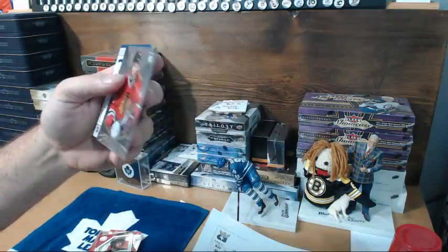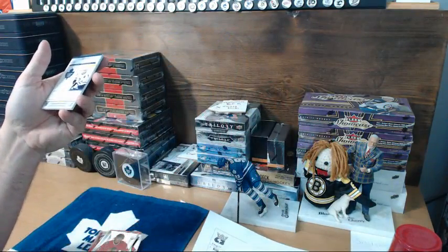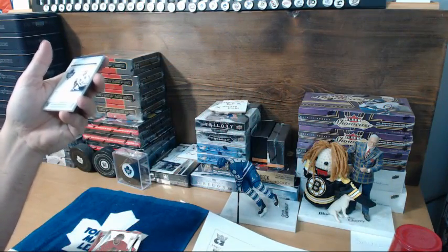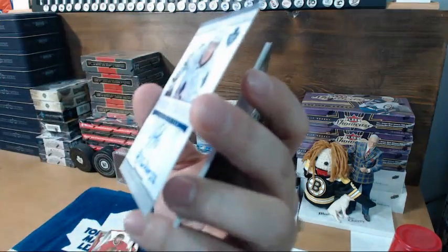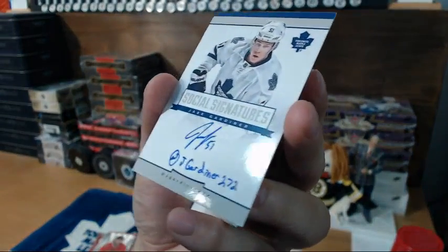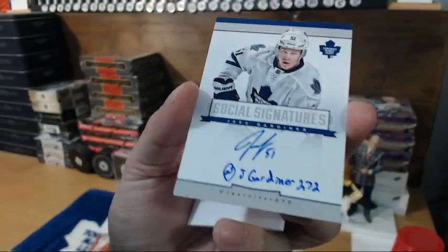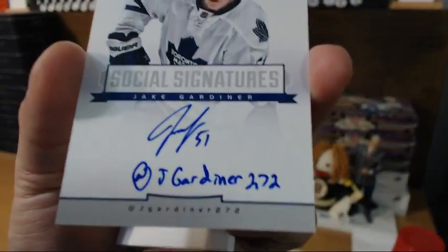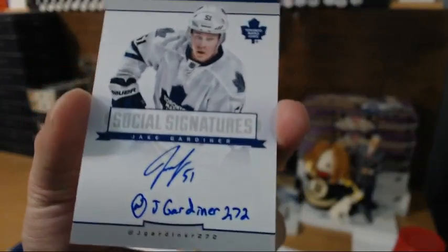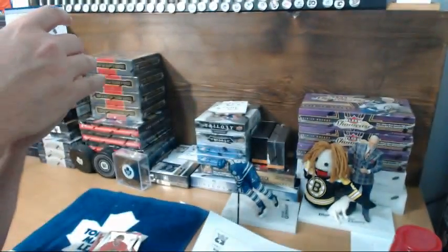And a Kaska rookie — Chicago, Chuck. Whoo, nice! That's actually in good shape — these ones are usually all beat to pieces, but that'll definitely fetch a few dollars. Going to only. Sweet card — Jake Gardner social sigs. He's actually been playing really well.